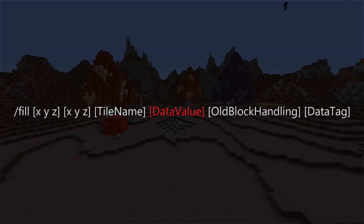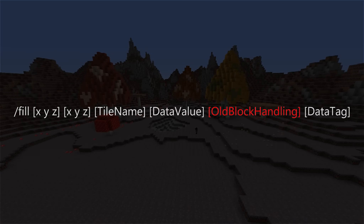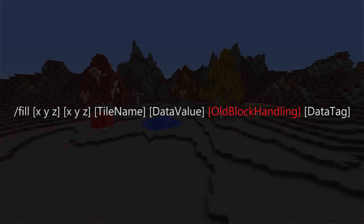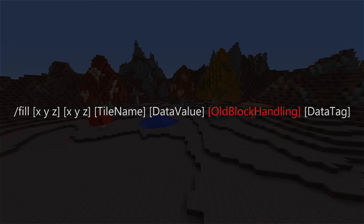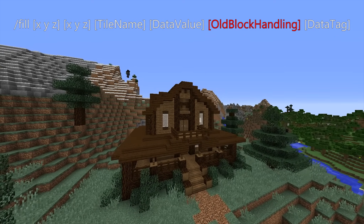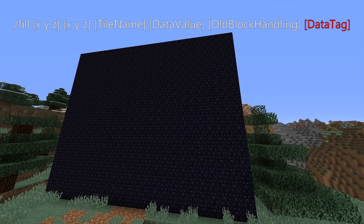At this point, you can fill an area with whatever you want, whether that's stone to use as a base to build some terrain, or using air to flatten an area out to build on. After that, we have the old block handling parameter again, though this time it has a few more options. By default it's set to replace, which will simply replace anything within that area. Destroy will also replace anything built there, but it will break as if the player broke it themselves. Keep will only place blocks if there isn't already something there. We can also set it to outline, which will create an empty box around the area we've selected, or hollow, which will also build that same box but remove anything within the area. The data tag parameter is still more advanced than this tutorial calls for, so we're going to skip that again.